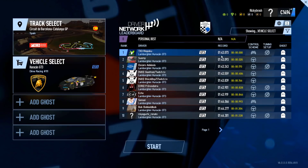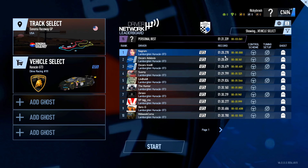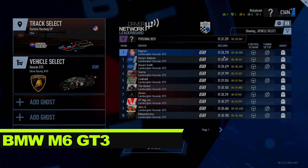Looking at Barcelona Catalunya, the Lambo did a 1:43 flat — one second faster than the Nissan. It's also faster around Sonoma; you can see a 1:28.2 there, which is a really good time. So the Lambo is pretty quick.